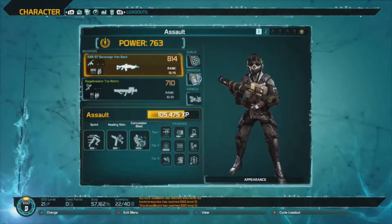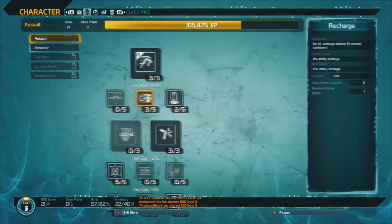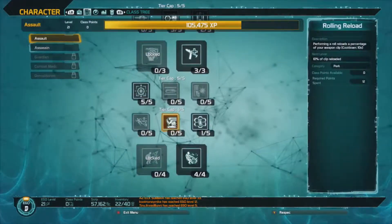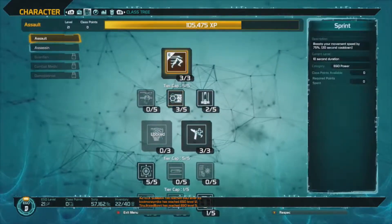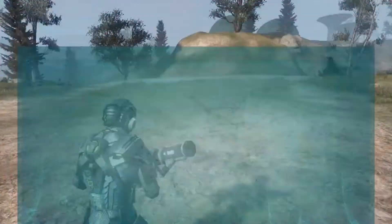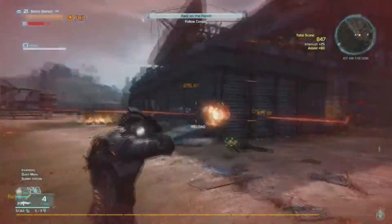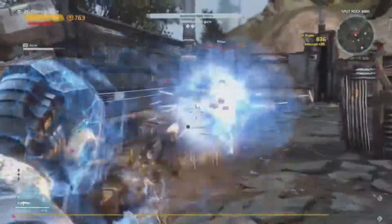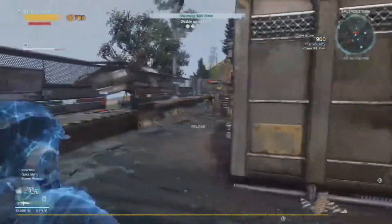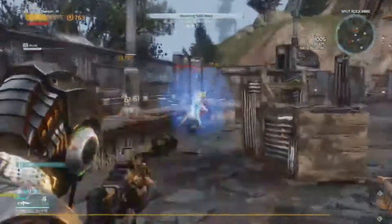Now that we got ranking guns out of the way, let's talk about your class. This is your skill tree. Building your character how you want really depends on you, but each class comes with a set of abilities. My character is an assault character, so three of my abilities include super speed, the ability to heal myself, and I can stun my opponents for five full seconds with the maxed out stun. With the right weapons, skill bonuses, and powers, you can be pretty deadly in Defiance. So use this knowledge well.